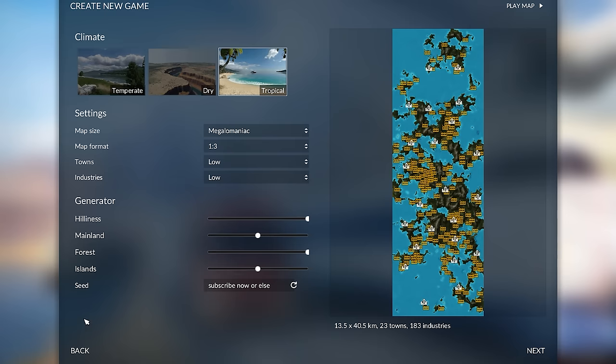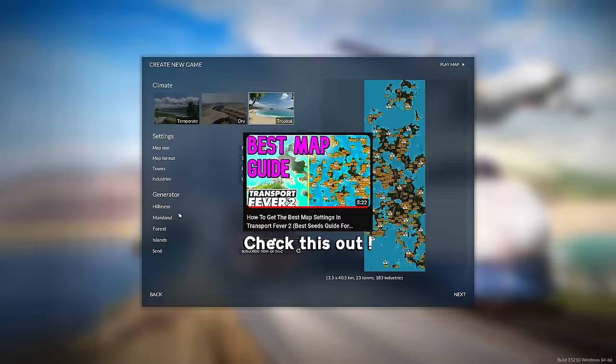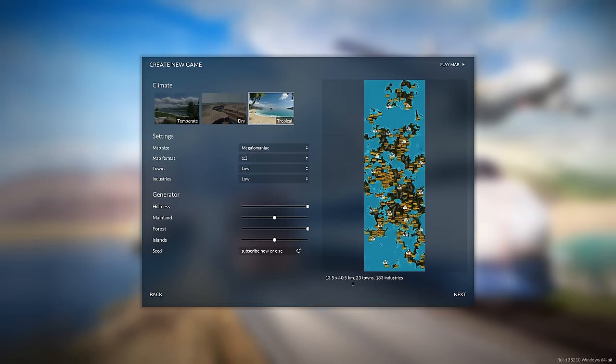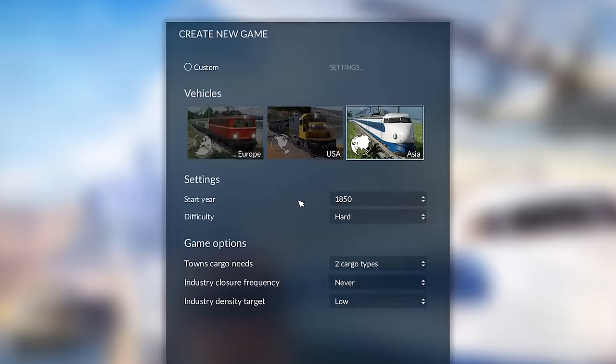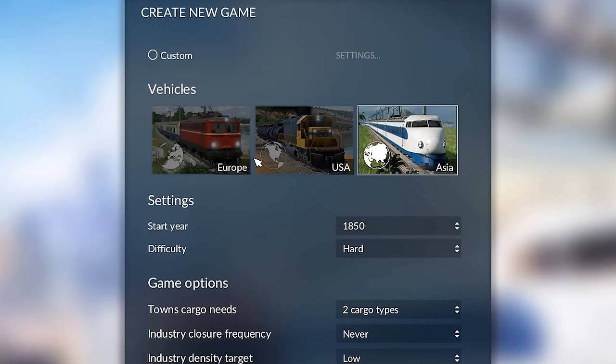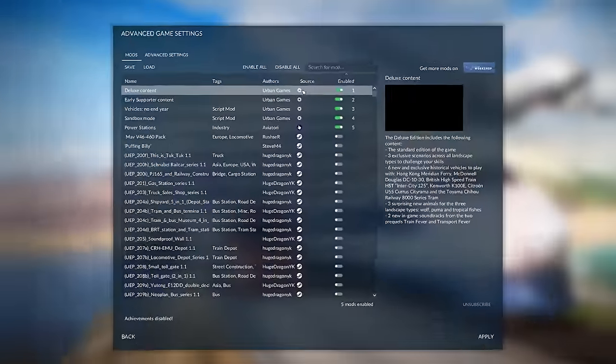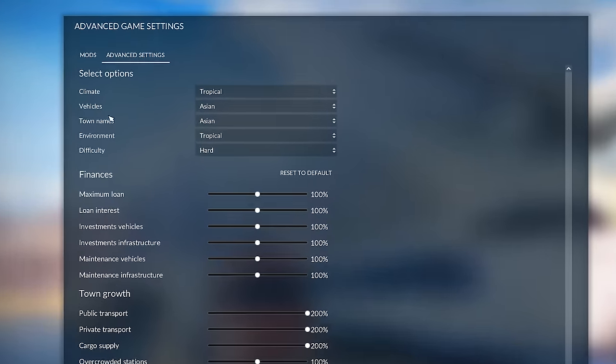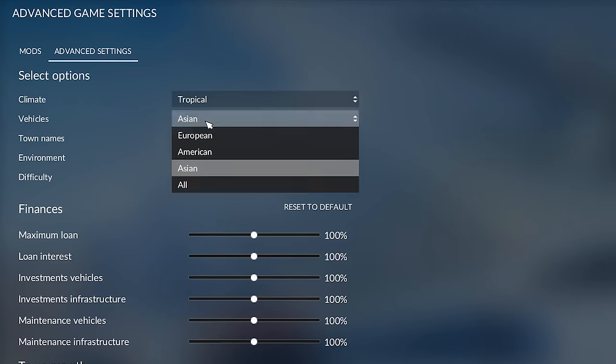These are the settings I use for a tropical map. If you prefer one of the other maps, I have a video covering the best settings for the other two types — come back and finish this video after. Now one of the most important things to do when you're making a new game is to unselect one type of map and press custom. This is so important because by default you only have 33% of the vehicles in game. Go over to advanced settings and then underneath vehicles you can select all, and that locks every single vehicle in the game.